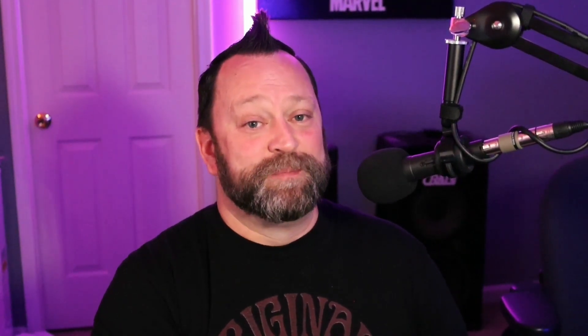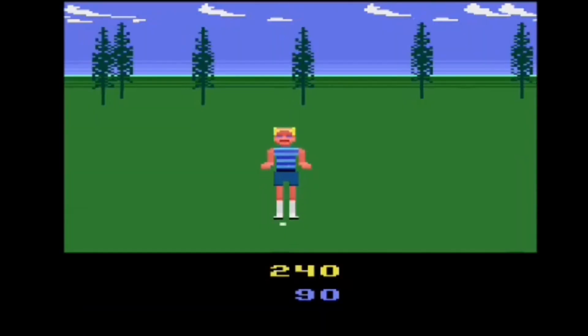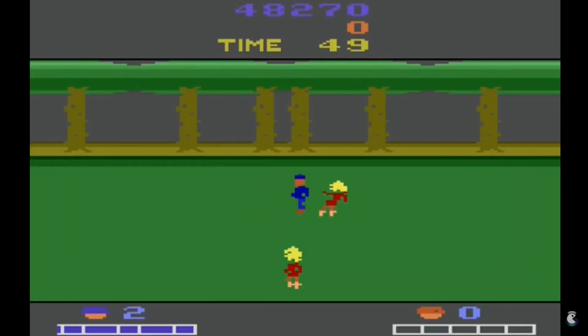In the early days of game consoles, resources were really, really limited. The Atari 2600, for example, had a maximum resolution of 160 by 192 with 128 colors and 128 bytes of RAM — bytes. As developers spent more time with these consoles, they learned how to work within these limitations and create some amazing games. Titles like Kung Fu Master, California Games, and Double Dragon were extremely impressive as they pushed the limits of what was possible with the console.